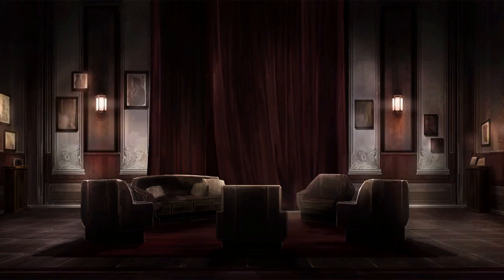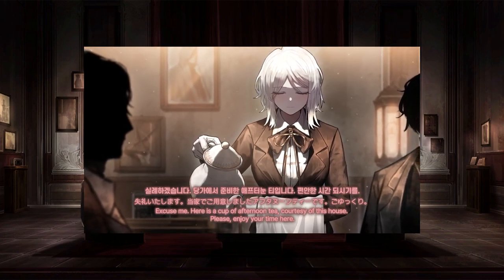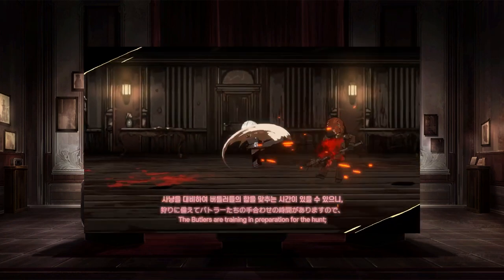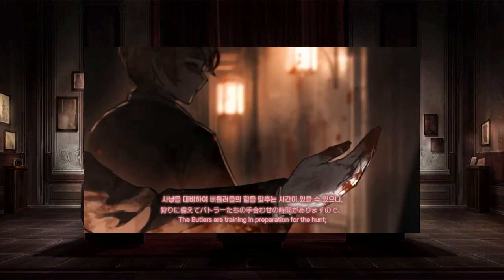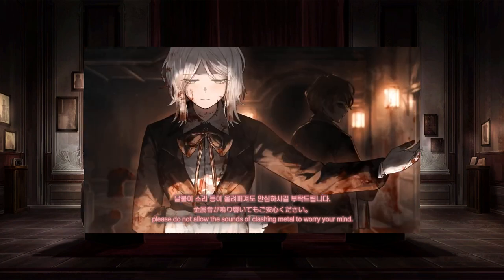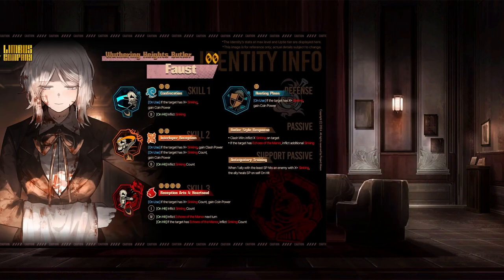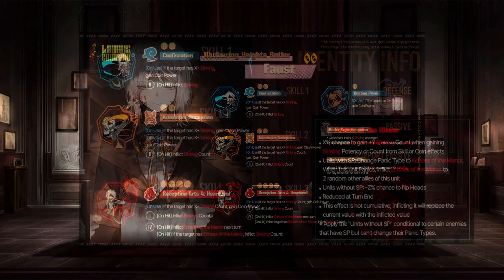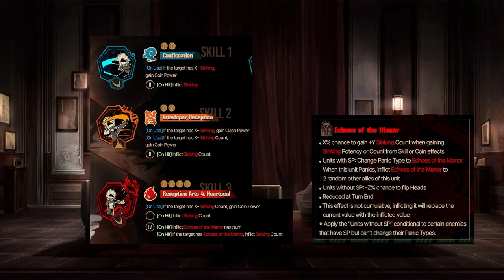Wuthering Heights Butler Faust — it's a two-star version of the Otis ID we got last week, basically. We've got a lot of similar things going on here; it's syncing, it's got a little of Echoes of the Manor, it's semi-blood, it's actually got a fair bit more slash. But yeah, looking into it, it's nothing too special. As is commonly the case when you get a two-star group you've already gotten a three-star for, it's basically just a slightly weaker version of the Otis ID. It's still more syncing though, which is very good.